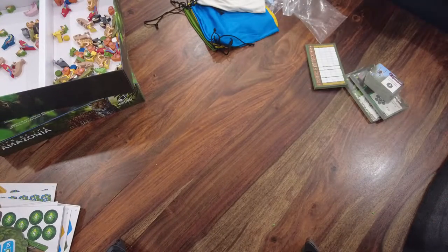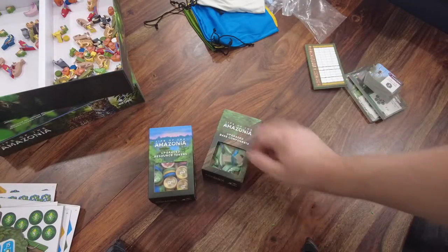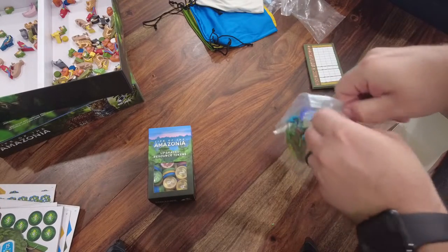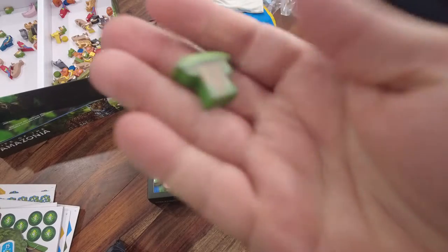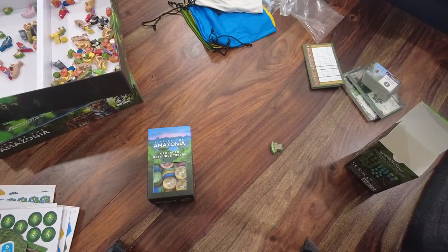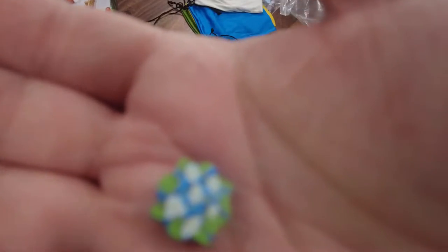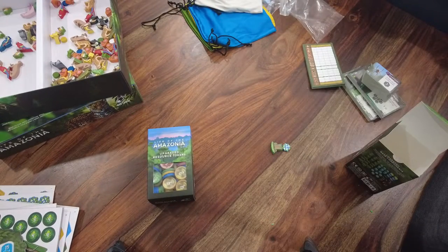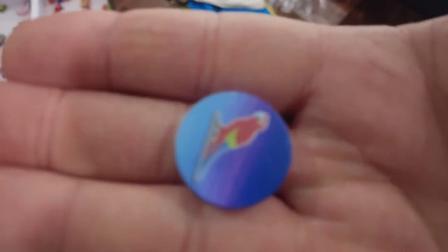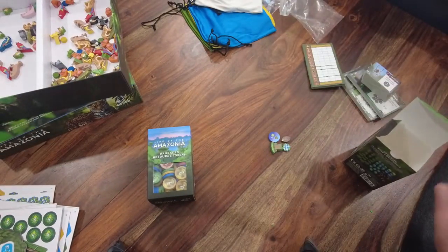That's everything in the base game. Now, Bad Comet was nice enough to also send over these upgrade packs. A lot of the stuff I punch out, I won't have to worry about. So these are the trees — instead of having to build those cardboard trees, I have little wooden trees. I don't love the printing on the trees, but I do like this. That's a water lily, so I don't need to punch out the water lilies. A seed — so I don't need the seeds. And Automa tokens as well, so if you're going to play solo, you have wooden Automa tokens.